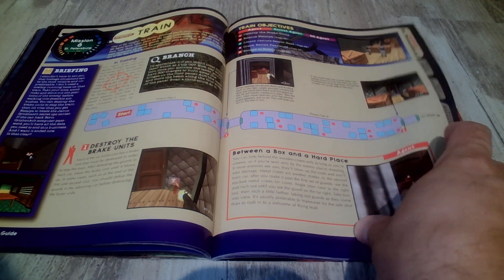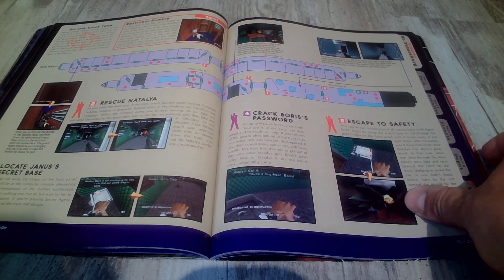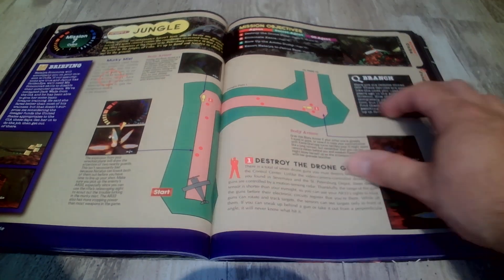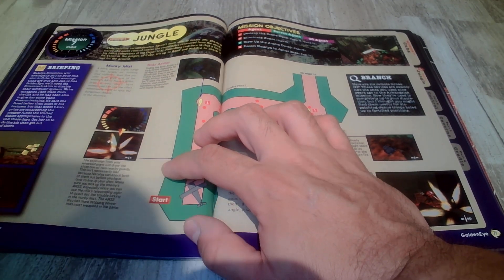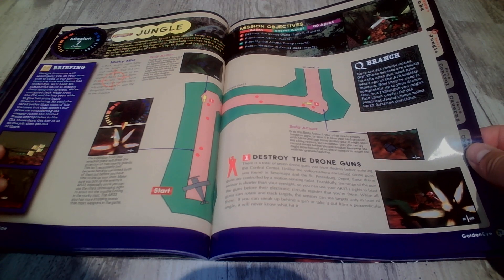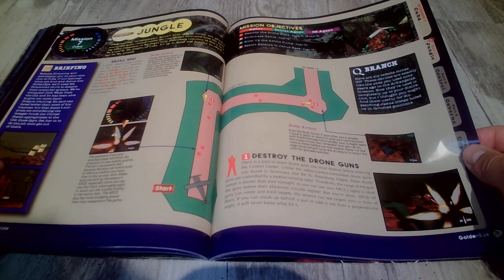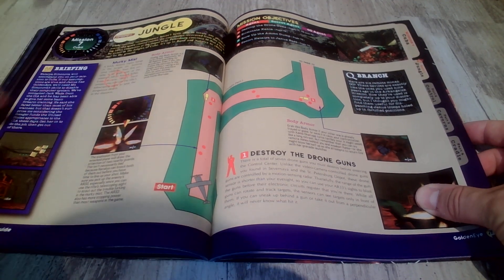Q Branch again. Rescue Natalia, locate Yannis' secret base. The Jungle - I think this is where you kill Xenia in this one. The 00 Agent doesn't even have any extra things here so you can beat it just the same way on that - murky mist.